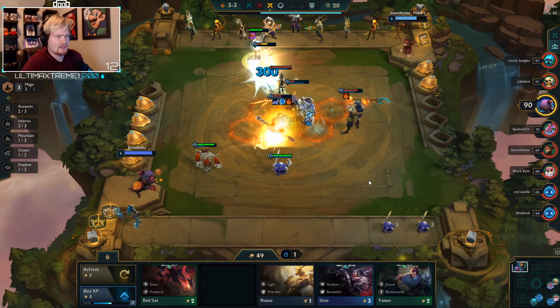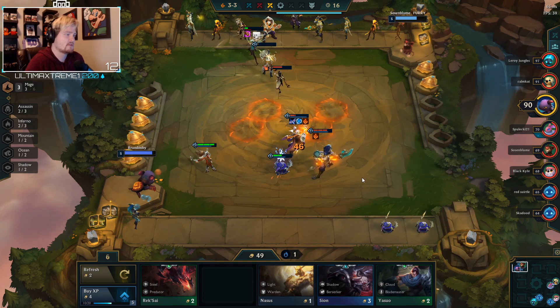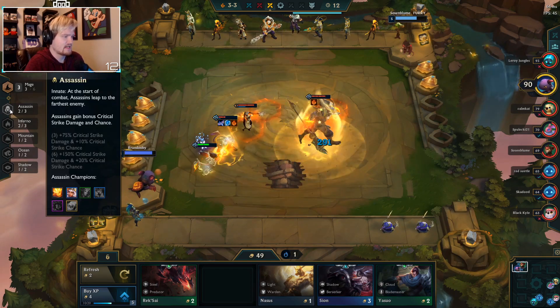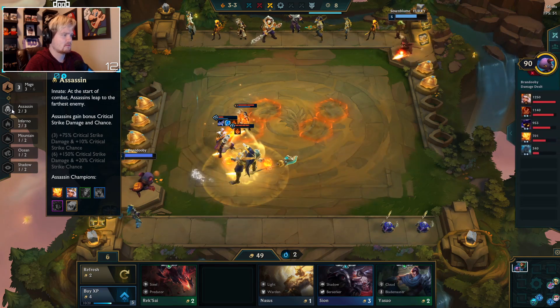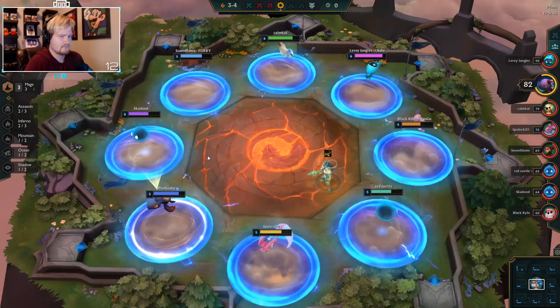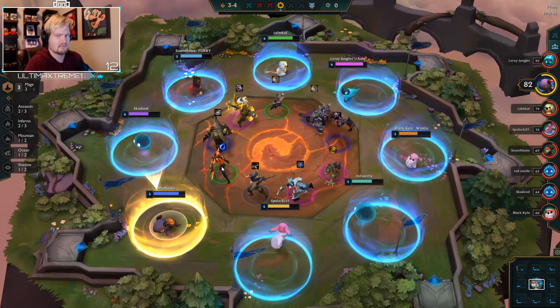Diana is not good now, so we would get rid of Diana. For the assassins, we'll keep Kiana, get rid of Diana, get the LeBlanc and Kha'Zix.